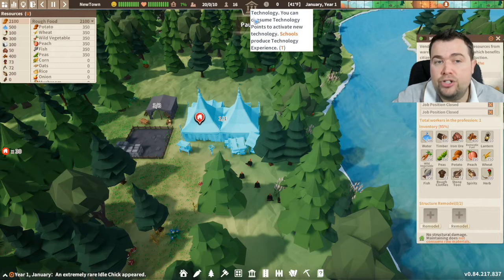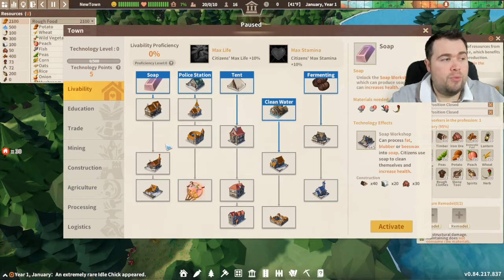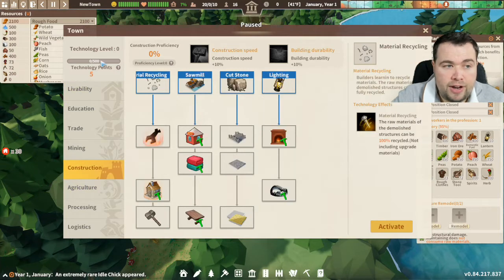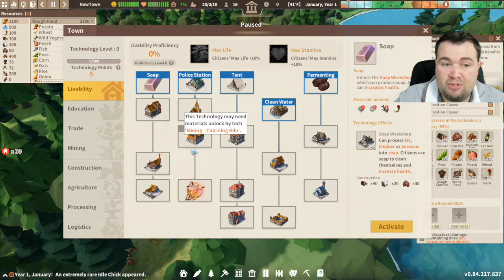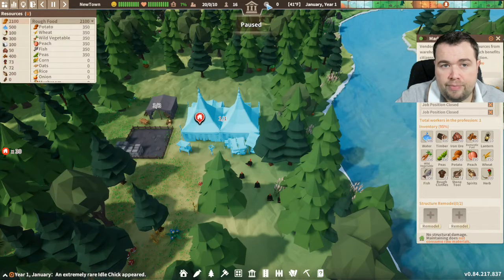As you go along in Settlement Survival you have to unlock certain things using technology points. I'll show you as we go along which ones are better to unlock in my opinion - it doesn't mean it's right, it's just my opinion. We've got five technology points at the moment so we can unlock five things, but we don't need to do that yet.